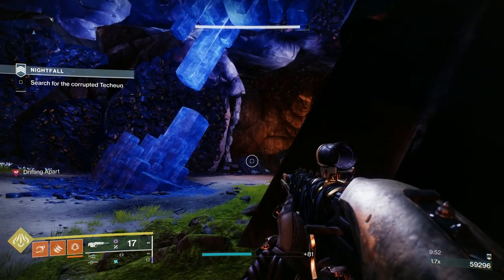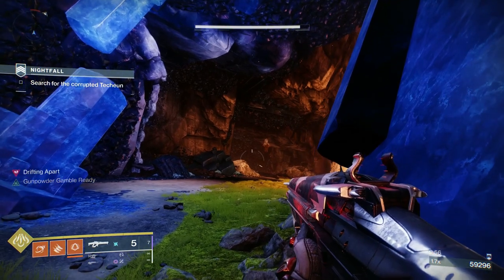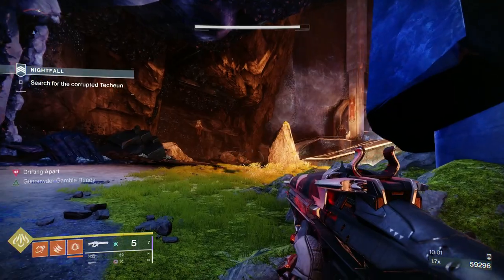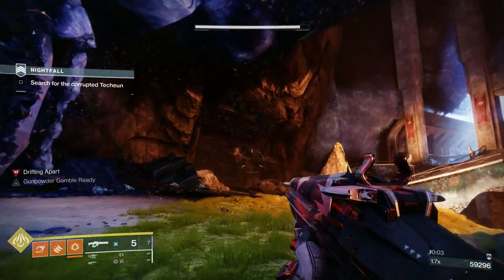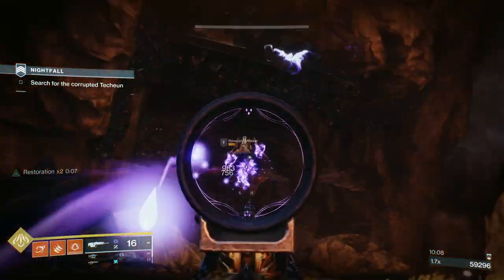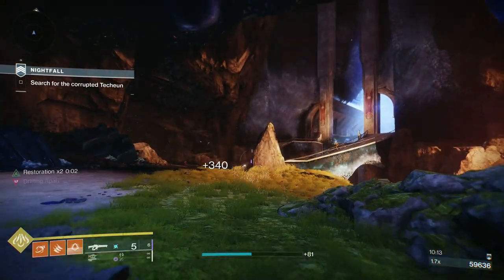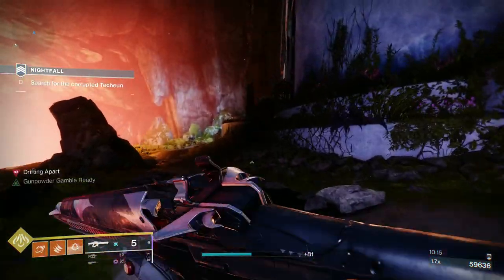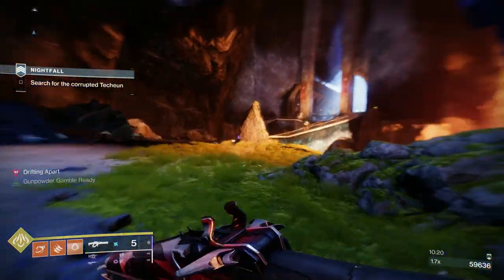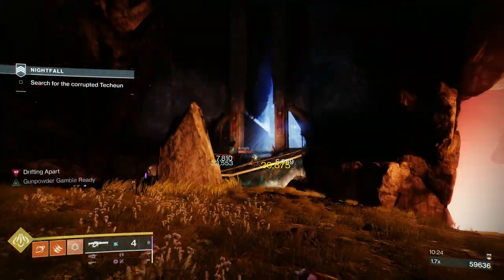Now I do use my Stormchaser on these guys. The Stormchaser is a three-burst Linear Fusion — you've really got to try and control the recoil to get all three shots to register as crits. Then we can go after the two Shriekers. What I tried to do at the Ogre section was take all the Unstoppables, so I probably burnt a bit more time than I needed to. I never focused on taking down the Hive first — I should have.